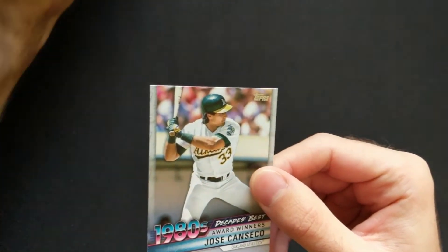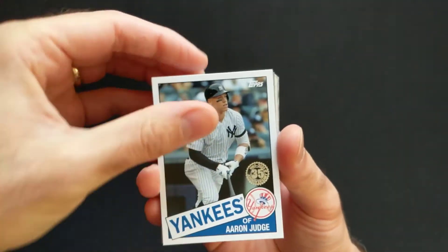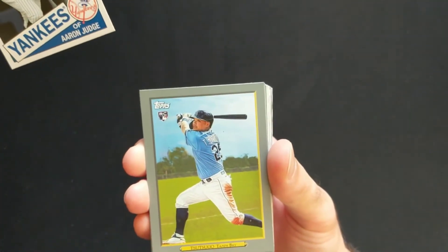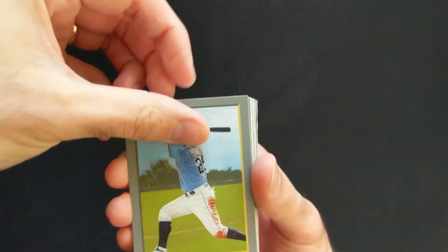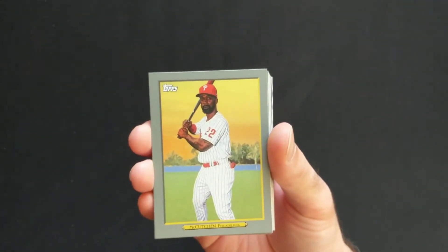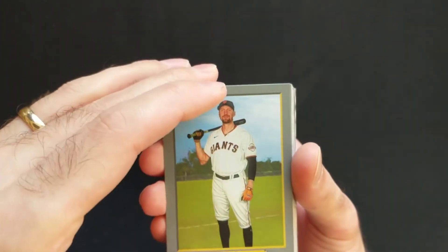A nice rainbow foil of Mike Trout — always, always appreciated. Jose Canseco — Decades Best — very nice, we're getting some big hitters here. Pop that Mike Trout to the side. Aaron Judge on the 1985 design. Tsutsugo, Yoshitomo. Corey Kluber on the Turkey Red as well.